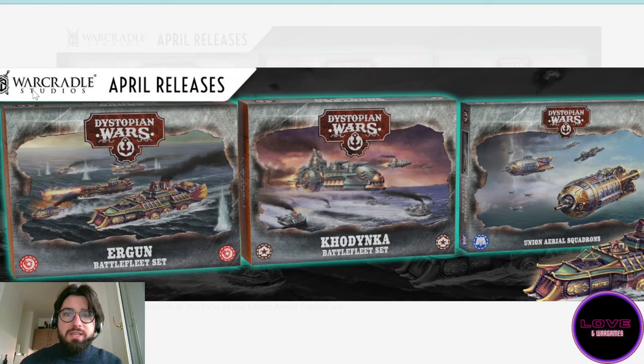So what do we get in this box? We're going to get the Ergun Battlefleet set for the Chinese, which you can see right here. This is a quite interesting box — it features the same flagship we've seen before, and this is actually quite crazy. It's the first time we see the same flagship in a release twice but with some new plastic sprues, so quite an interesting mix.